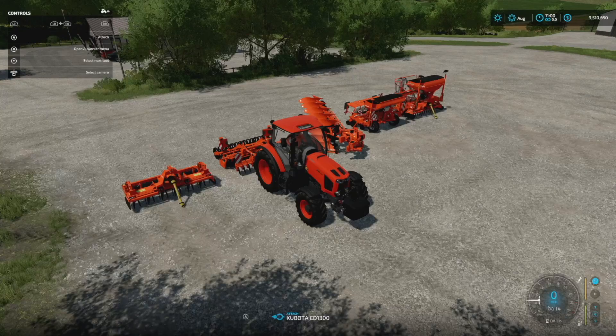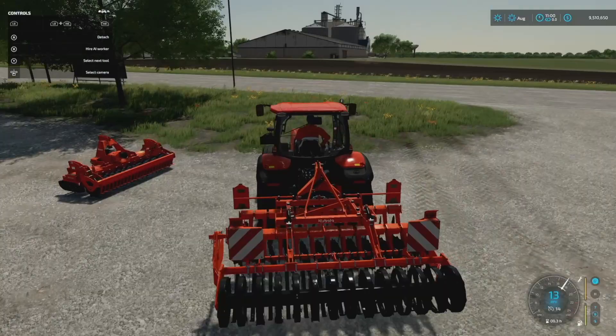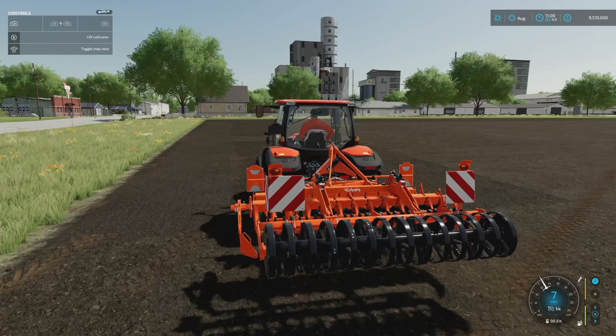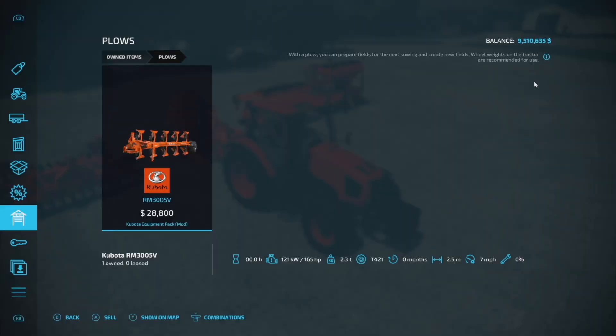Running the smallest tractor with this piece of equipment — we drop it down, hire a worker, and see what we get. Yet again it works perfectly fine. Now here's one where we may want to bump up to a bigger tractor: the plow. It's not massive at 2.5 meters, but it does weigh 2.3 tons and requires 165 horsepower, meaning we should use the M7 with enough front weight.